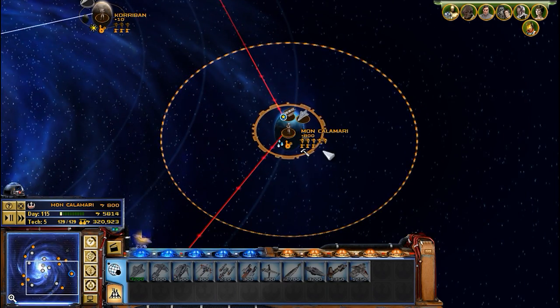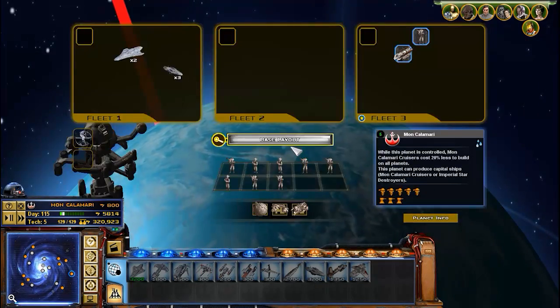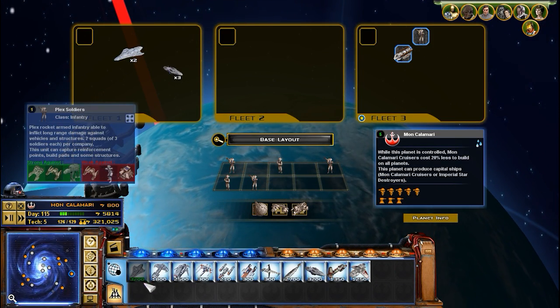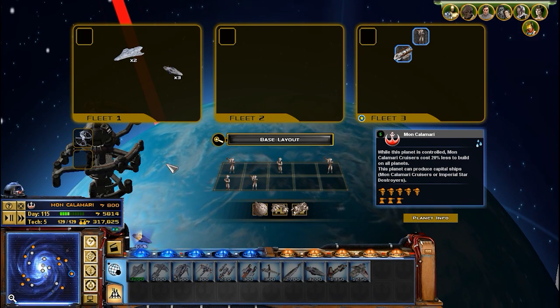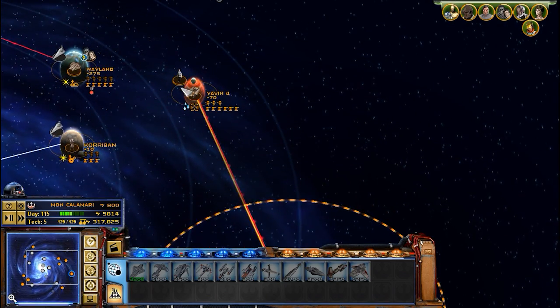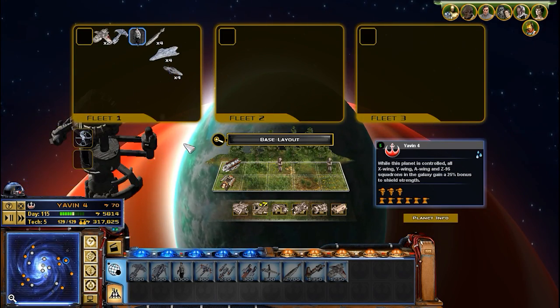Let's go for one last Repair Bay here, and that should be good. I really want to win this next battle — we can't afford to keep losing these battles like this. That'll be eight A-Wings. Yeah, eight A-Wings.